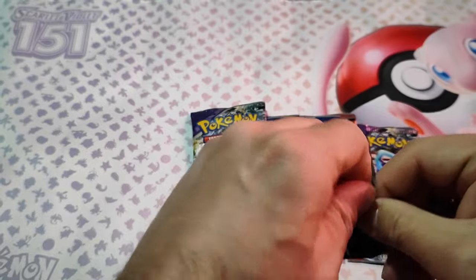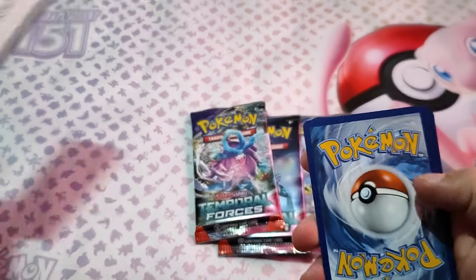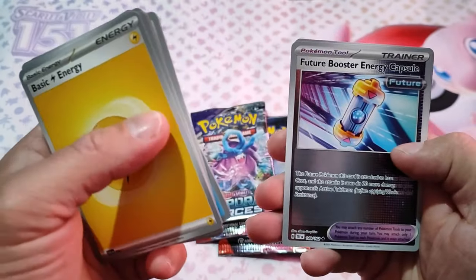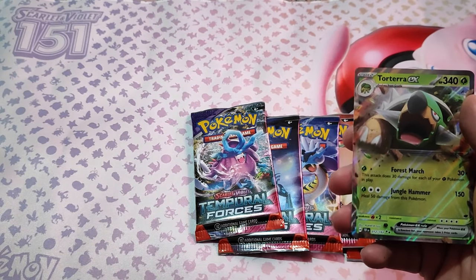Nothing in that pack. Moving on — Future Booster and the capsule. And... Torterra EX! Lots of heat.